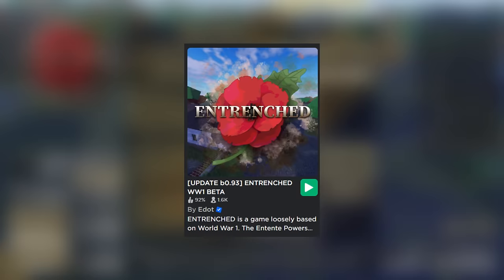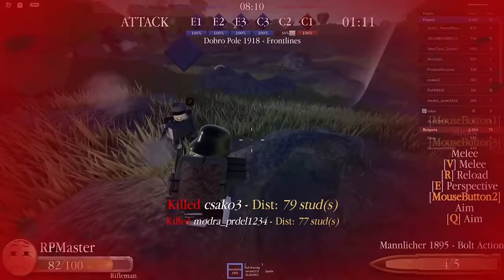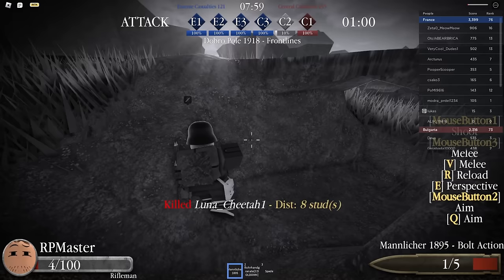Next on this list, we got Entrenched World War 1 Beta. This is a World War 1-based game, and honestly this one is actually really fun. You're able to put up reinforcements and actually use your engineer class for something in-game, like bringing out ammo boxes and building different things. You also have a huge selection of guns, a lot of different roles that are accurate to real life, and there are multiple teams.